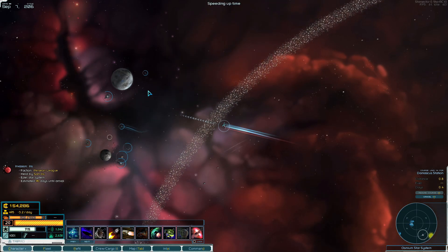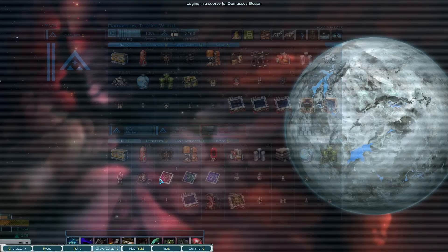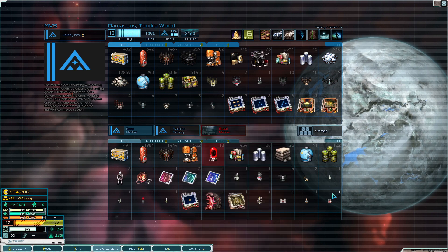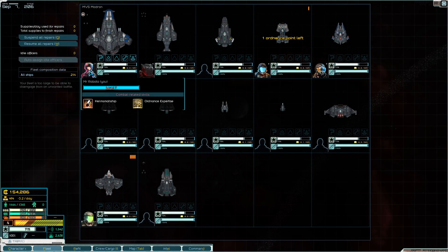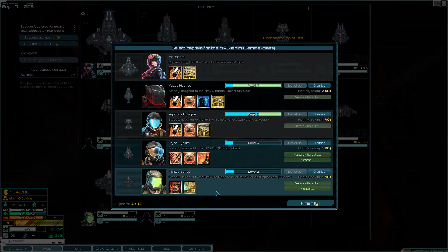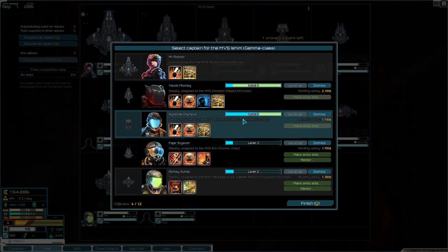Welcome back everybody to Star Sector! Things have changed quite a bit - I had to restart the playthrough. We are still Mr. Roboto, I think it's a different portrait, I just randomized until I found one. We have some guys, a few people, some of them are level 3 and 4 because I fought a massive pirate fleet and destroyed it.